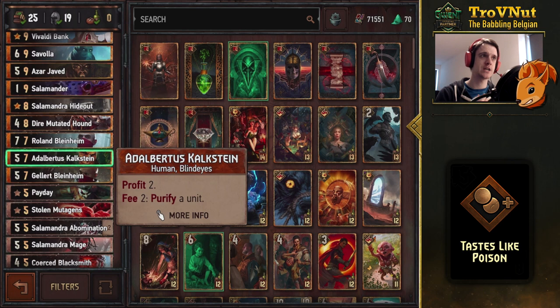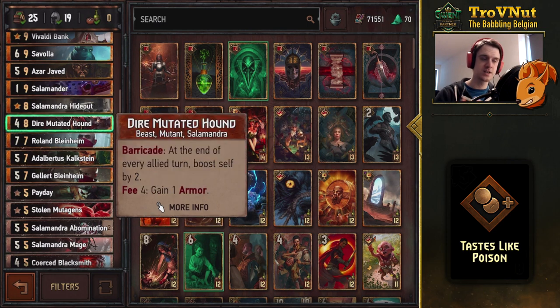Kalkstein is also included here as a purify option. You can use it for many things: purifying your own units to reapply poison, getting rid of veiled units from your opponent, and of course removing defender statuses. Kalkstein is very useful, especially in this deck.